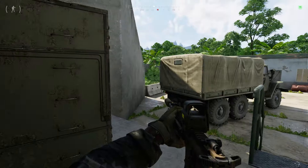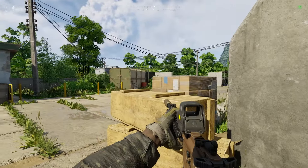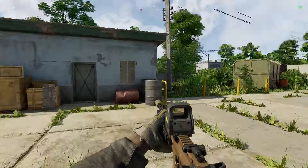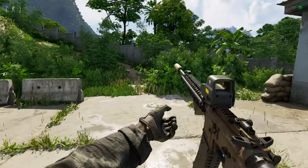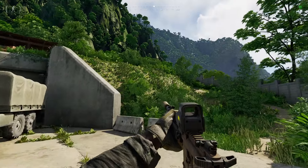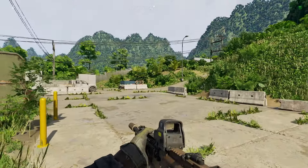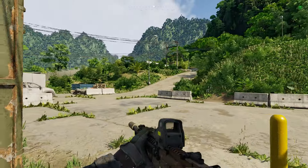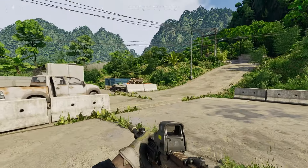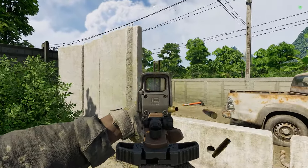I'm just checking for keys once again since I don't have the YBL gen key — I want to complete my key collection. When coming out here there is usually AI on this courtyard. What I usually do is clear it out this way here — walking up with this container so you have some cover. I don't see any AI right now, but when you peek here you can see there is AI. I couldn't shoot through that for some reason, but there can be multiple AI to the left.